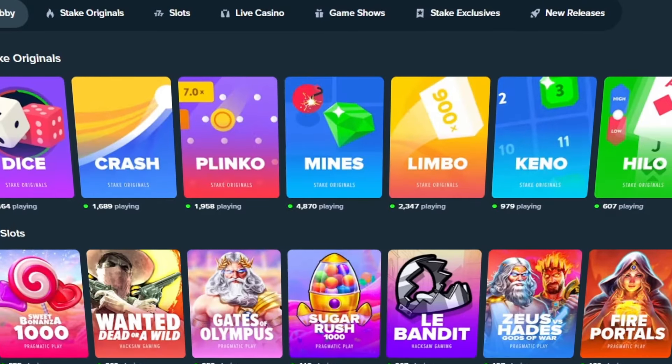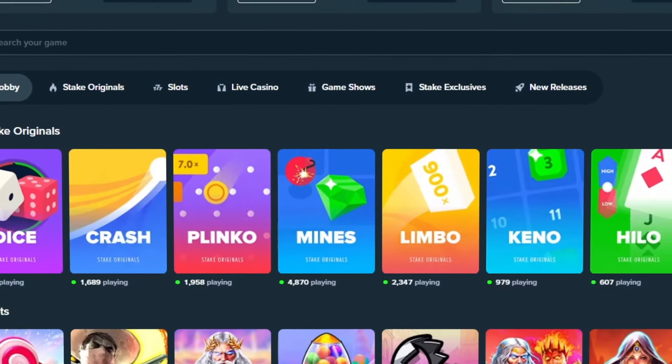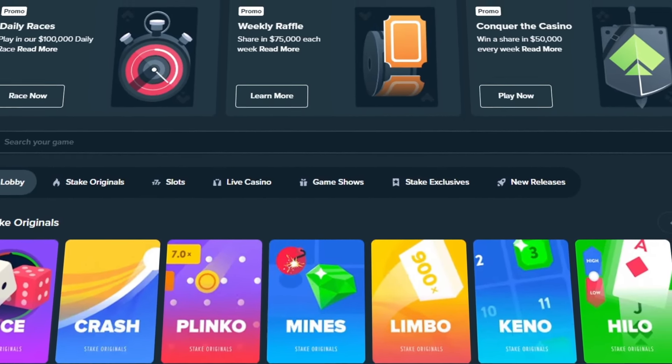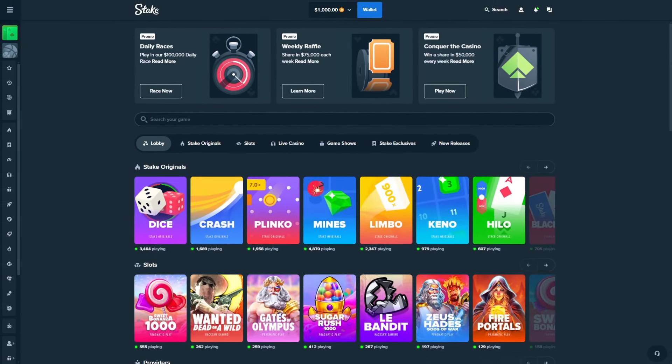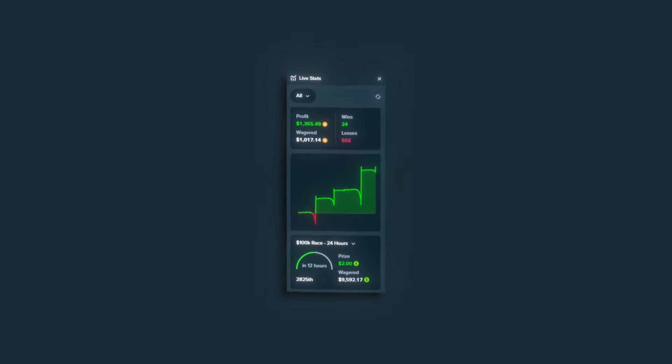Yesterday, I spent hours trying to create the most profitable, low-risk mine strategy on Stake. What I've created might actually be one of the weirdest and strangest strategies I've ever made that actually works. To ensure this strategy was as safe and as profitable as possible, I placed over 500 bets and here are the results.